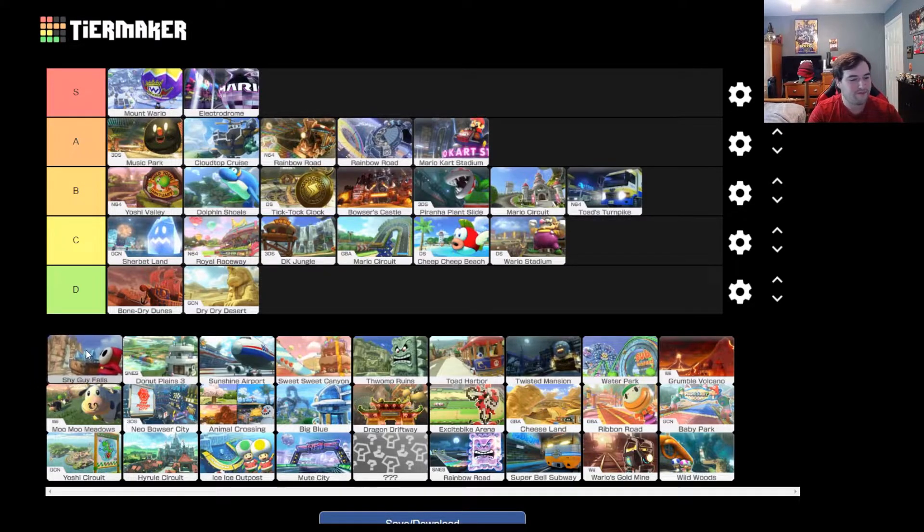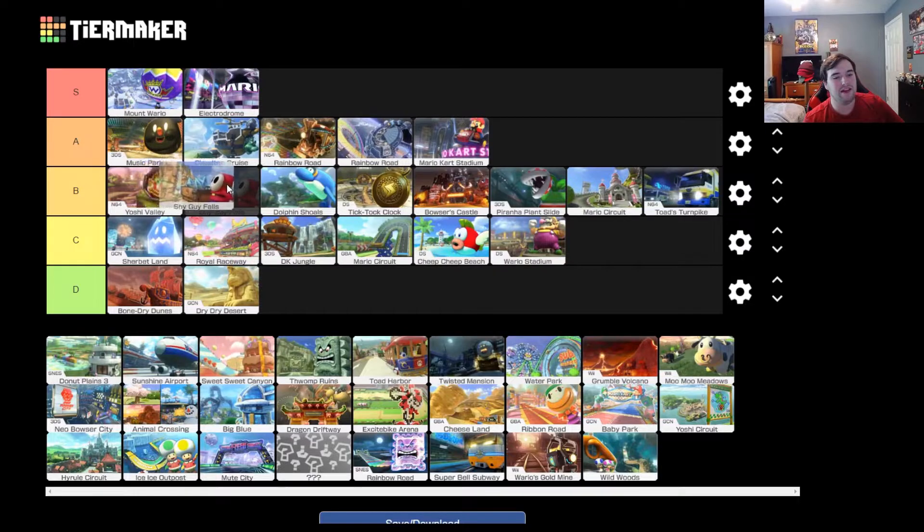Shy Guy Falls — I always kind of forget it's there, but I always enjoy playing it when I get it. Shy Guy Falls has a really fun section with a waterfall. You're going up the waterfall, and then you're going down the waterfall. It's one of the best courses to show off Mario Kart 8's zero gravity gimmick. Because of that, I'm going to throw it right in between Yoshi Valley and Dolphin Shoals. I'm not usually the one to pick it, but when it is picked, I'm like, okay yeah — Shy Guy Falls. That's fun.